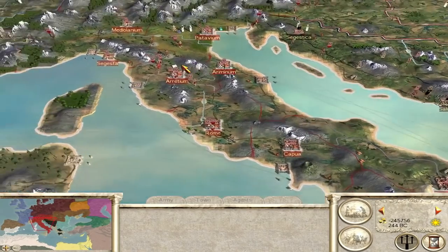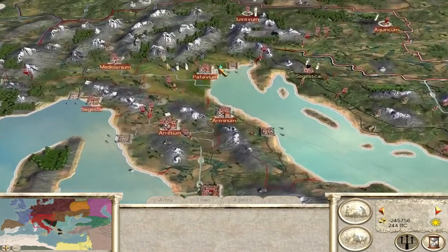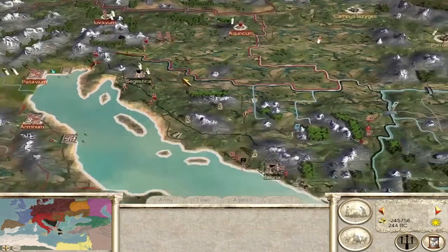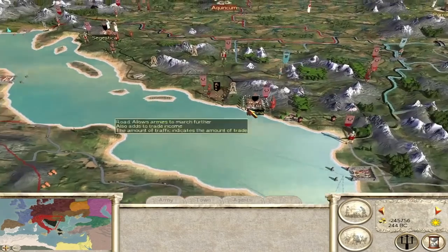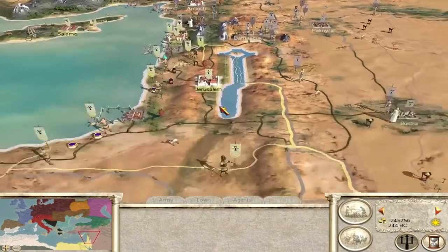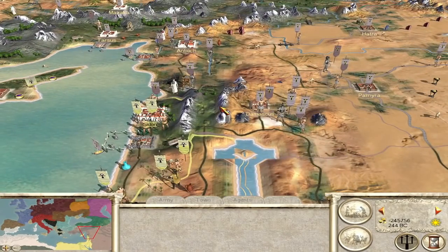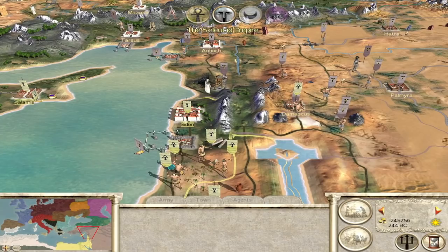Now what's Rome going to do? Their objective was to take Gaul and I think 15 settlements — counting up, they're about 5 settlements away as well. Defeat imminent hasn't popped up for Rome though, which means their conditions might be different. The Seleucid Empire has noticed how close it is and is making a move — Sidon is under siege. They know they need to destroy the Egyptians fast.